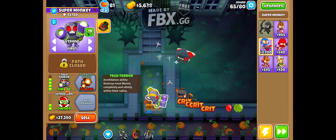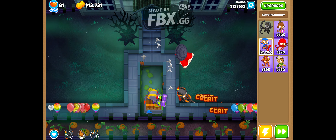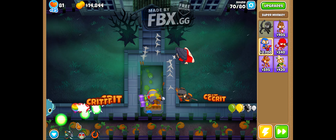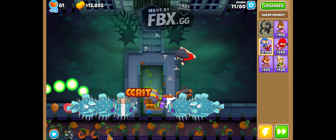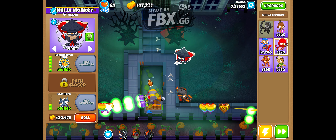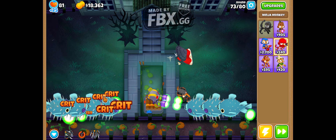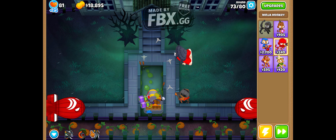Loads of MOABs — this is the ability. I'll just delete them. Instead of Annihilation, it should be called the Deletion ability, because it literally deletes all MOABs and BFBs. Let's get to round 70. I want loads of MOABs so I can just use the deletion ability and delete them all. Let's just use Quincy's arrows — I have more abilities! That ability is hilarious to use.